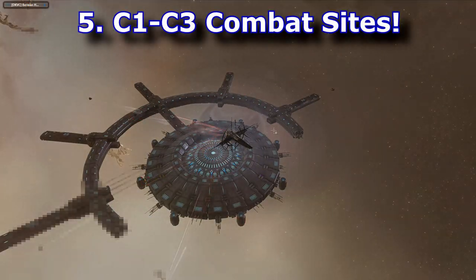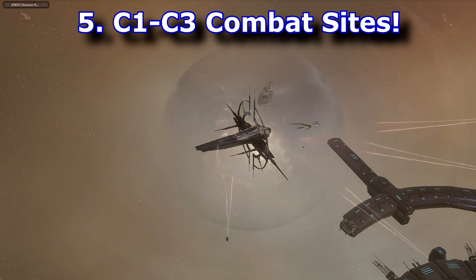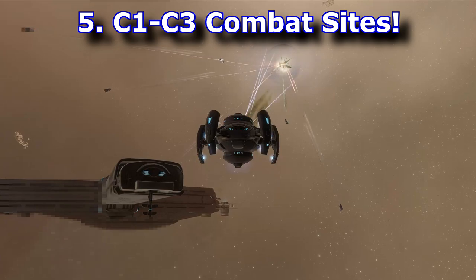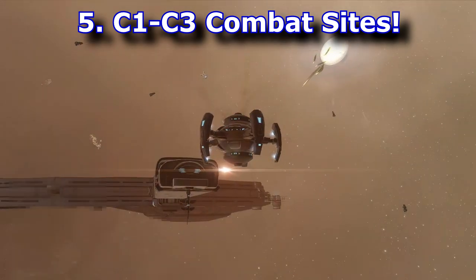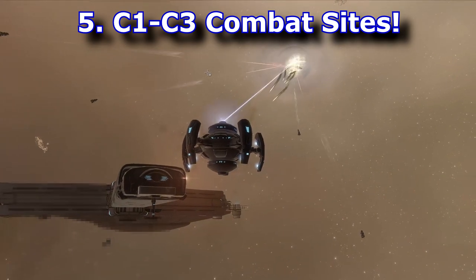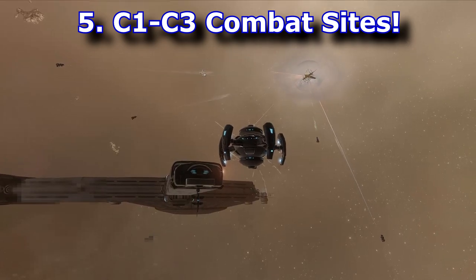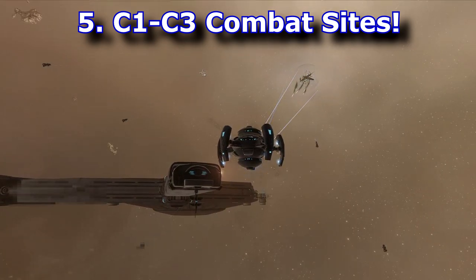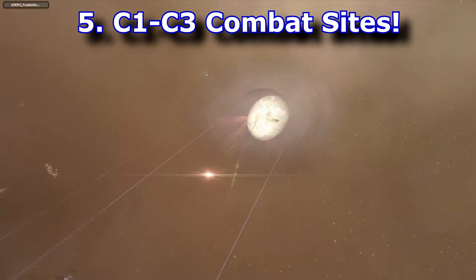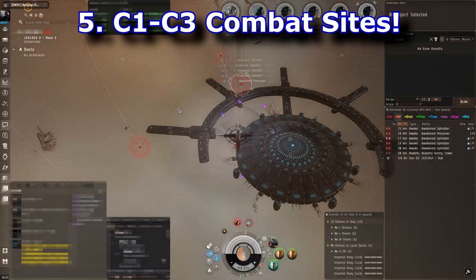Number five is running PvE combat sites. To go in any real depth on this I'd need one to three videos, but a lot of the information I found is in a guide called 'Ashy in Space' — this seems to be the wormhole bible for anything PvE related, and I'll put that link in the description below. For newer players or those new to a wormhole corp, I suggest sticking to C1 through C3 wormhole PvE sites. That guide has all the information you need, including recommended ship fits.